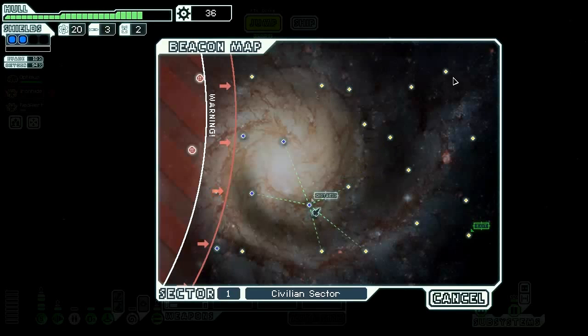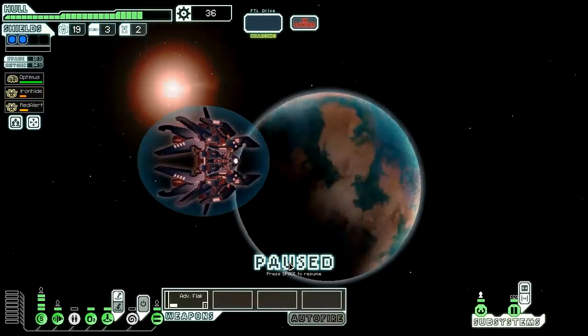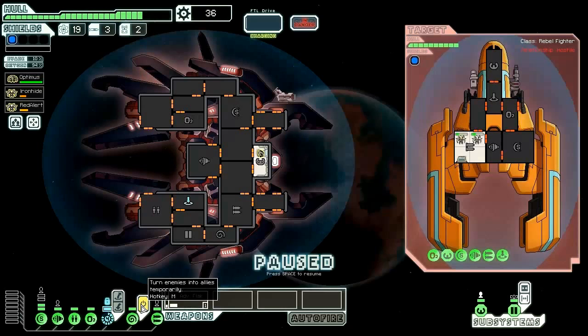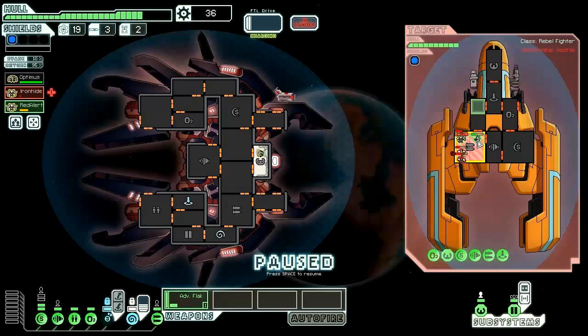We're going to jump up here and hope there's a store — we need some kind of extra weapon to supplement our Flak cannon. By the time you notice the rebel ship behind the beacon, it's too late to avoid a fight. We're going to jump on board into their weapons room, depower that, and then use our mind control mercilessly. Looks like someone's coming in — it's a rebel ship so it's always going to be a human. Let's go ahead and get a third crew member for 10 seconds.